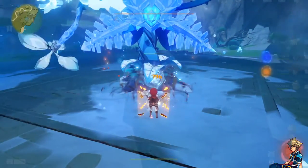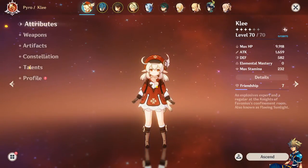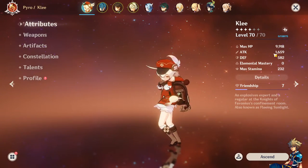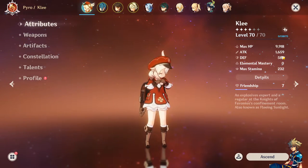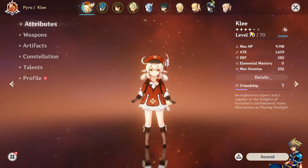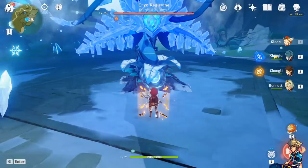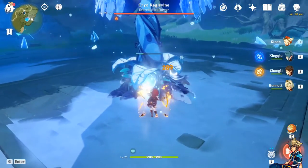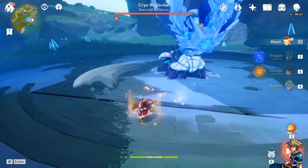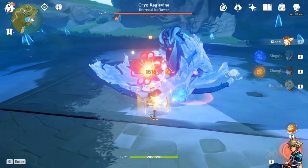Alright, I hit it once and now I should have both percentages active. You can see my attack started at around 1,550 and now it's 1,659 — a noticeable difference from the weapon's passive buff. Now with that active, let's do this.